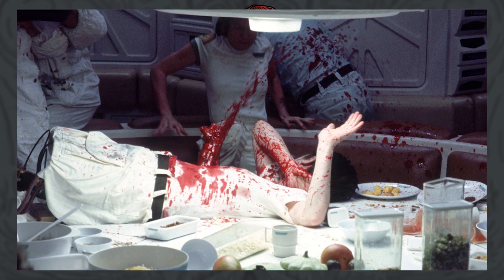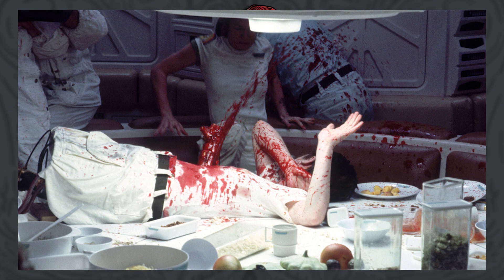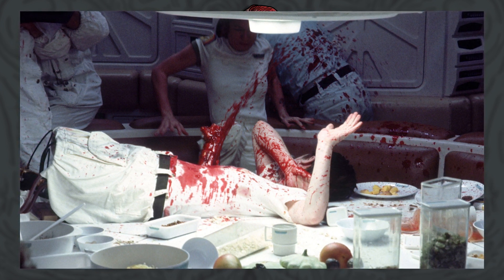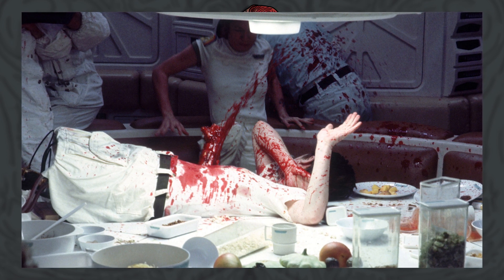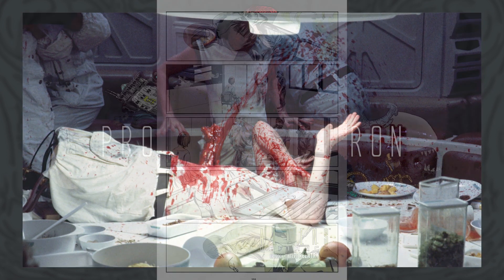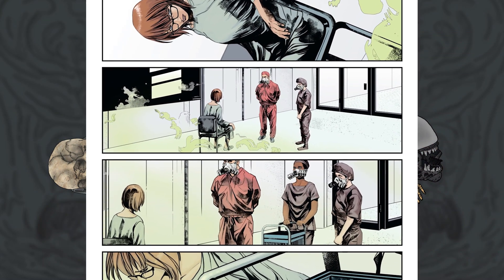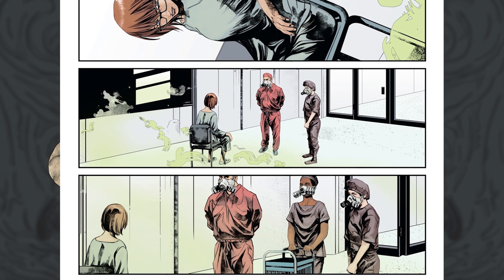The chestburster acts to escape as quickly as possible in order to reach a secure location where it can further mature. However, if left undisturbed after its birth, it is likely it will consume further materials from its host — ideal when within its hive structure. Essentially, the formation of the chestburster via the Plagiaris praeopotens is something akin to the mutagenic effects of the accelerant featured in the Alien prequels.